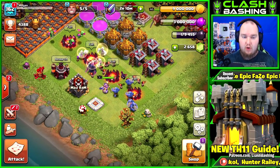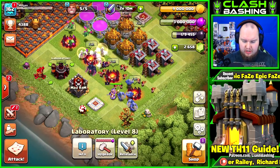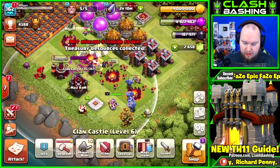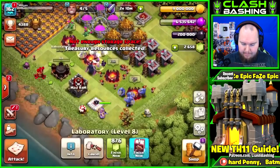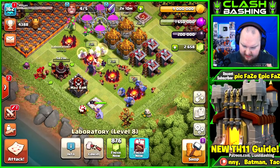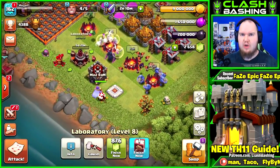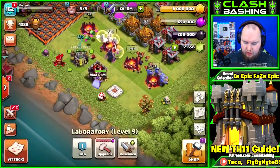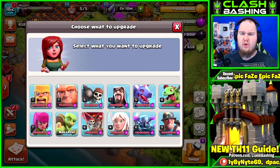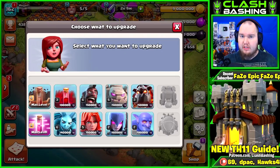We also have our laboratory, which anytime you go up to a new town hall level is always going to be huge. Luckily I got some loot in my treasury ready to get it going. I'll go ahead and get that started. I want to do heroes but I also want to get stuff going in the lab, so let's finish that laboratory so we can start working on our offense. We'll go over a full in-depth lab guide a little bit later.